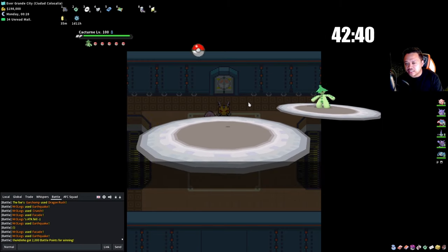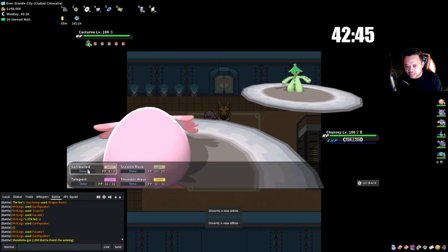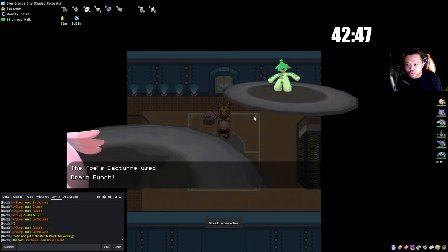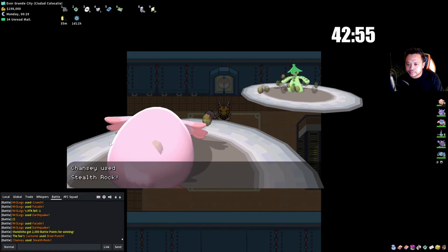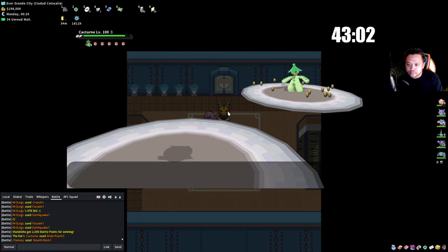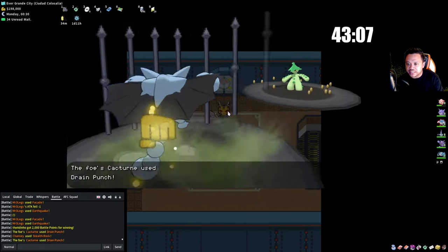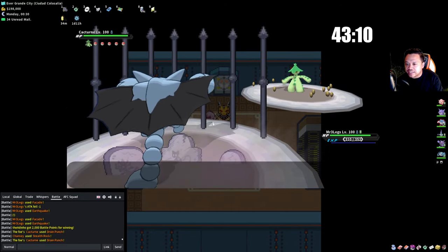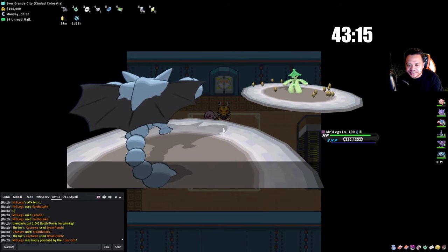Gliscor can take a Drain Punch really easily. I don't think Kagturn has Ice Coverage — I'd look really stupid if he does. He switches into Magnezone — if he switches into Magnezone he probably has Hidden Power Ice, so I go back into Chansey and heal. He uses Flash Cannon — okay, couldn't hit him anyway. I'll Soft Boil.